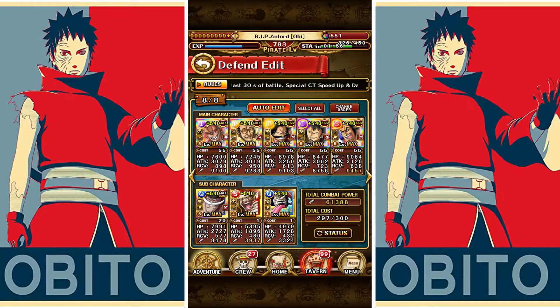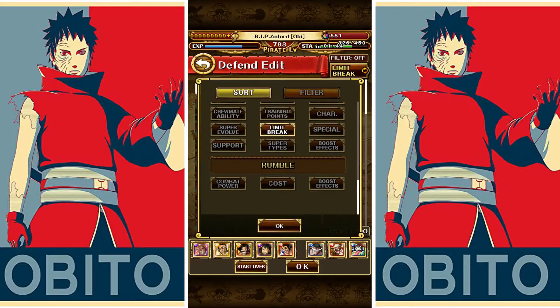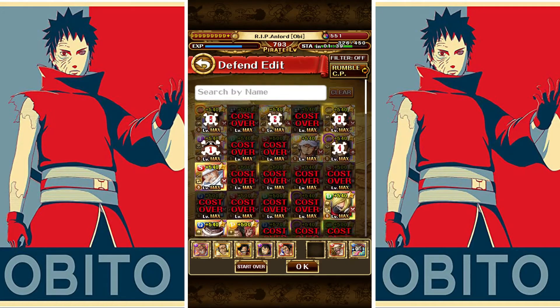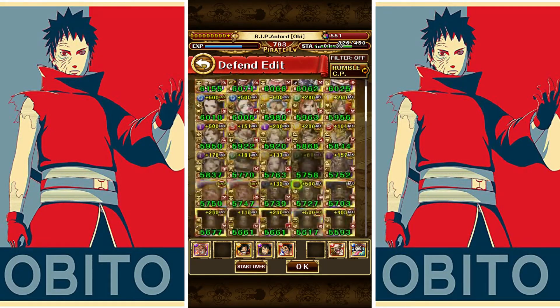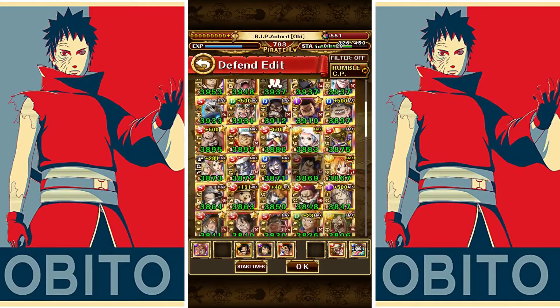Let me show you — go to select all and sort after combat power, then we should find them easily. Take out this one, then take out the Kizaru, and let's find these units as well.